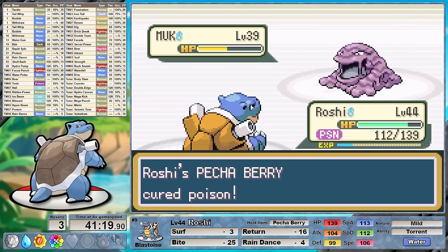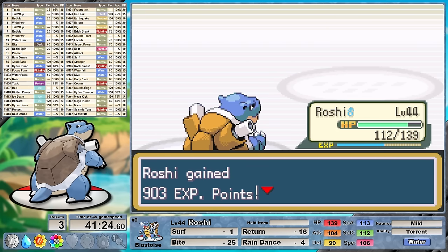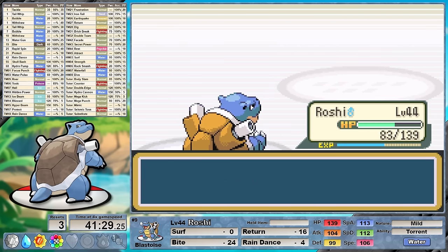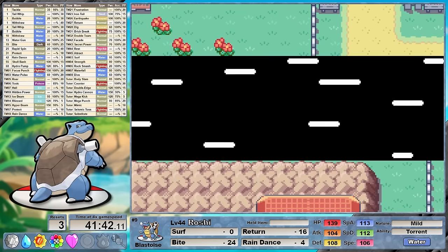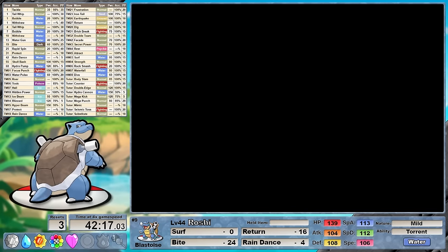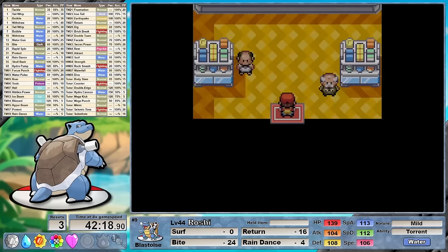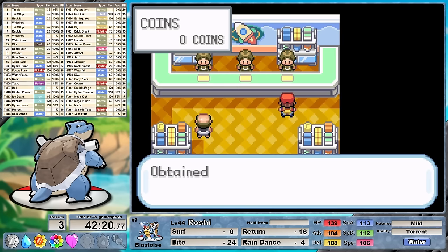After a couple of turns, including getting poisoned and triggering our Pecha Berry, we manage to take down Muk. Doing more damage is great but a two-shot is a two-shot is a two-shot. His next Koffing falls, and I was doubting our one-shot against Weezing so I went for Bite first hoping for a flinch. We don't get it, but he can't really do much to us and a final STAB Surf ends the battle. After selling our items and flying back to Celadon we have 1,000 Pokédollars in excess, so after spending all our money on coins I pop next door to buy TM13 Ice Beam.